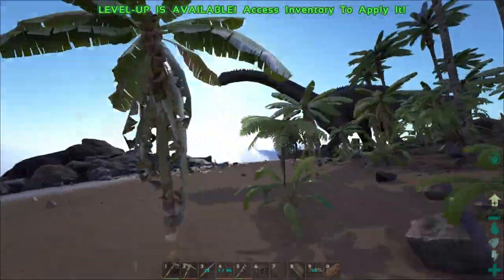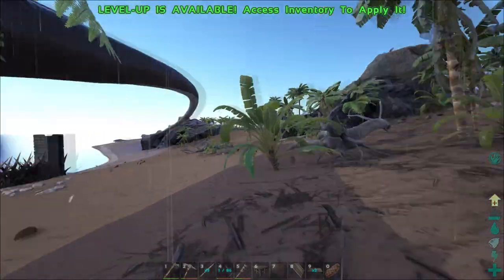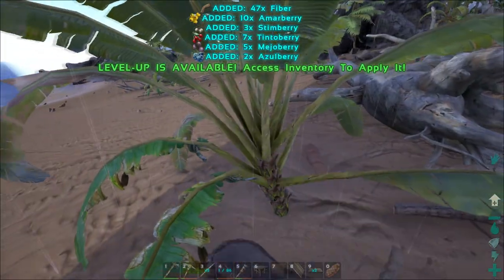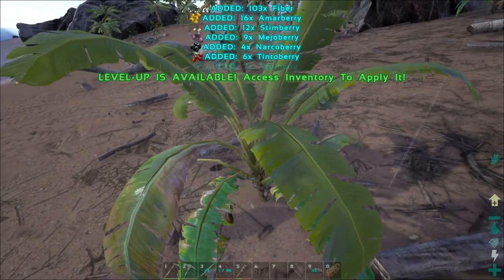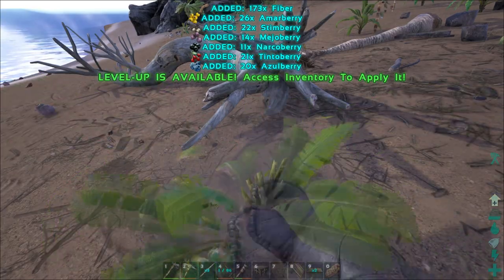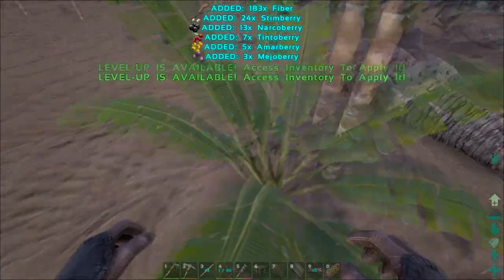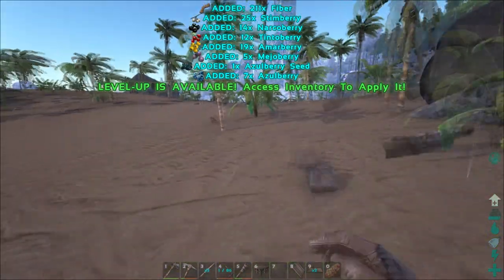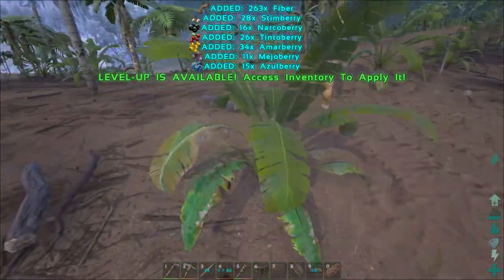Today what I want to do is keep expanding and keep growing. We're trying to become the alpha on this server, and I want to start taming some animals because it's really going to help us advance quicker. If we have a trike to collect our berries, we're going to get narcotics easier, tame animals quicker, get a doedicurus to harvest rocks quicker, a mammoth for trees.